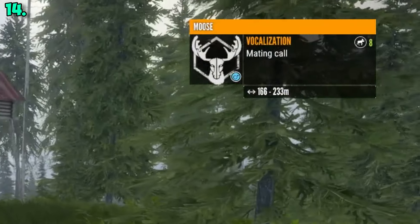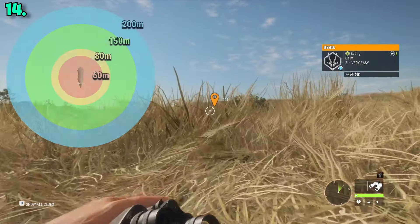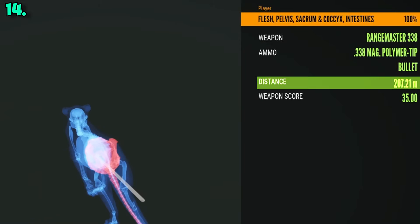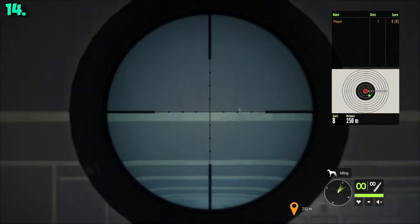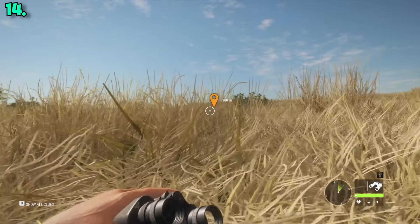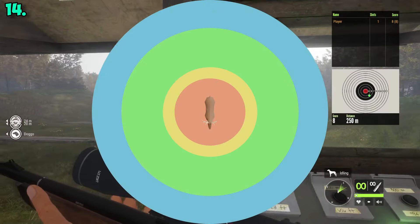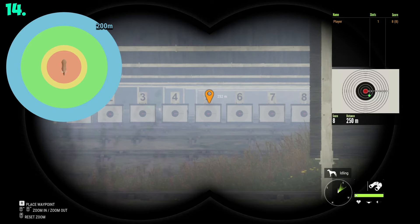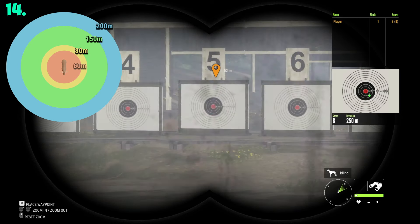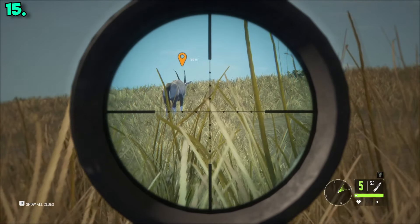After getting a non-fleeing sound indicator, I want to share my multi-step process of getting to the 80-meter golden range where we will shoot our target. Your favorite YouTuber shoots targets from 200 meters away, but I prefer to get much closer. I want you to imagine four separate ranges around your animal: more than 200 meters away, 200 to 150 meters, 150 to 80 meters, and basically anything lower than 80 meters.